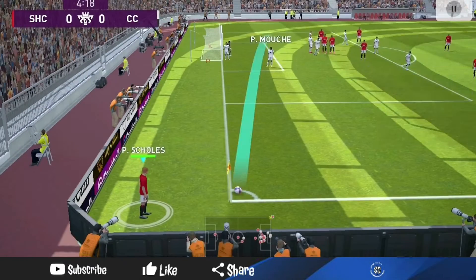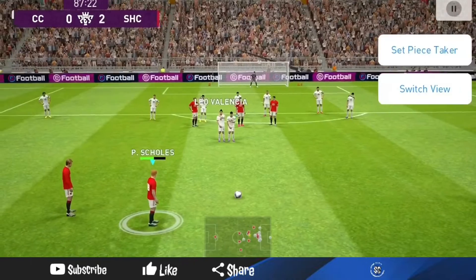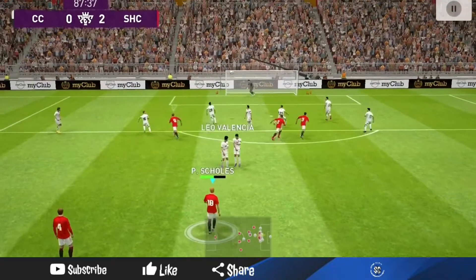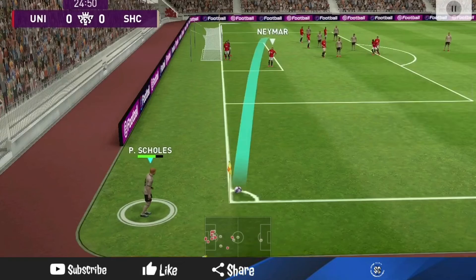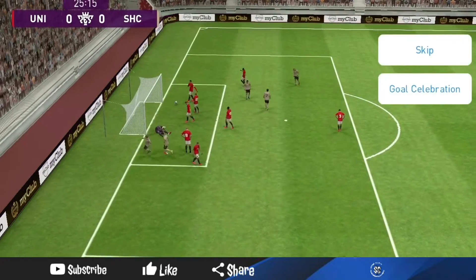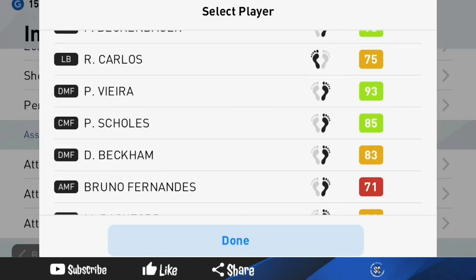Even though his set piece for headers is in the 80s, you can still take header set pieces with him and he will still score. I like to use him to take free kicks, penalties, long or short free kicks, and corners — especially on the left side. I like to use Paul Scholes on the left side for corners, even though the rating is just 93. He's really effective on taking corners. His set pieces stat is 85, but he has the heading trait, so that's what works for him.